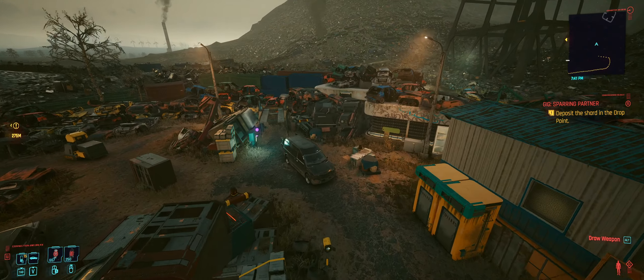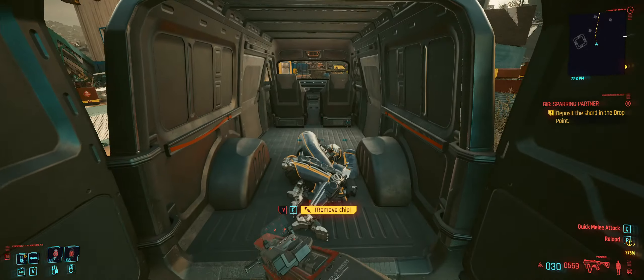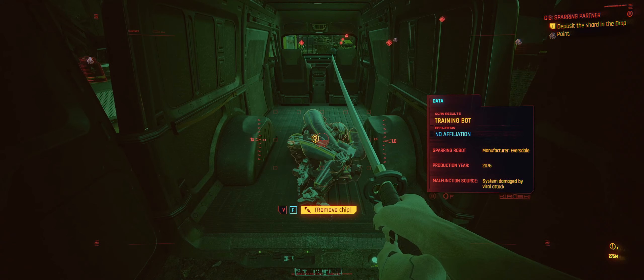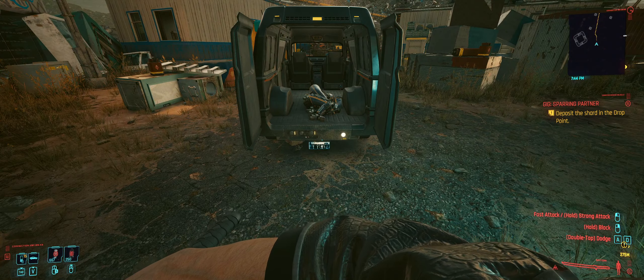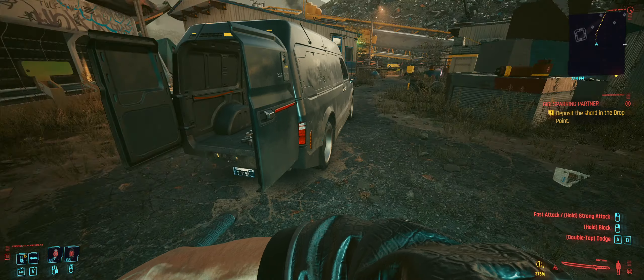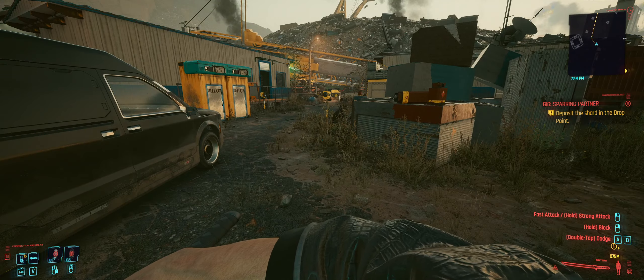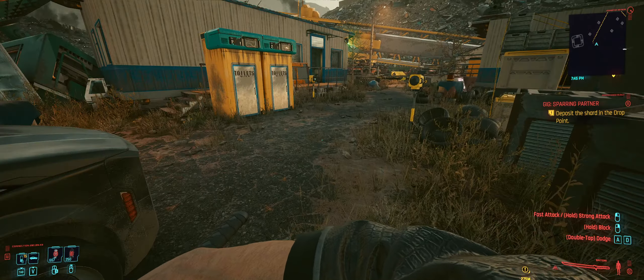When I went up to the robot, as you can see here, to the back of this van — when you scan the robot, it says 'sparring robot.' The term sparring robot, as you can see there, is — I believe — a reference or an easter egg. And you don't really have to look at the robot to notice that because if you can see the name of the gig on the right corner of my screen there, it says 'sparring partner.'